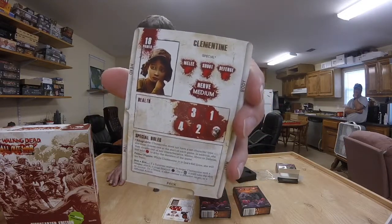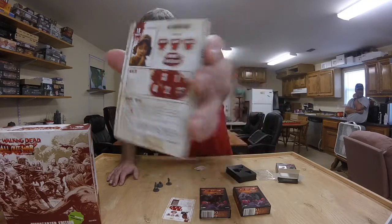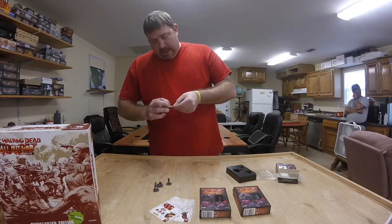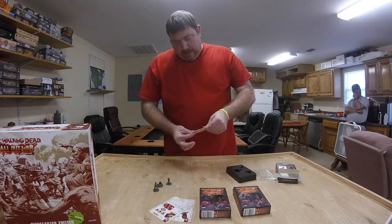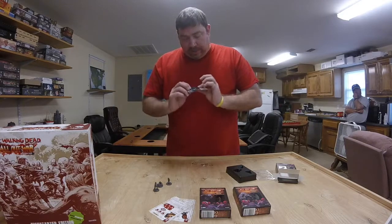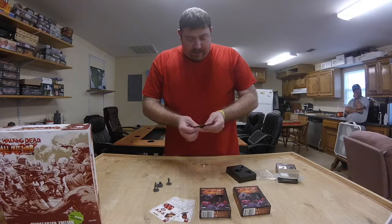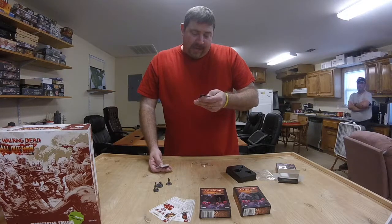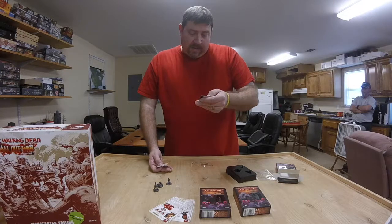These have the nice colored art for the characters. And then finally, it does come with a mantic point. And the equipment: we have a fire axe, a claw hammer, a radio, and a backpack. Very nice.